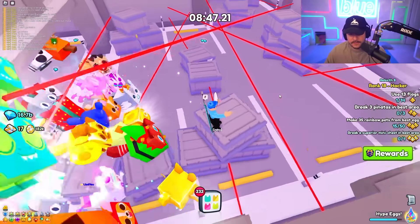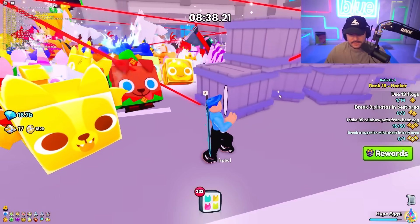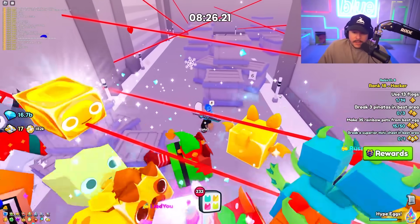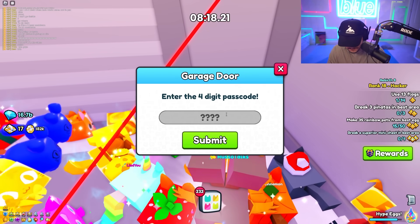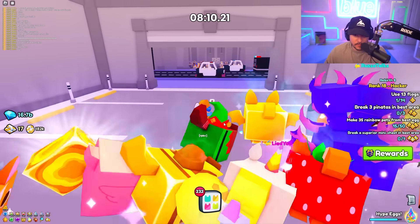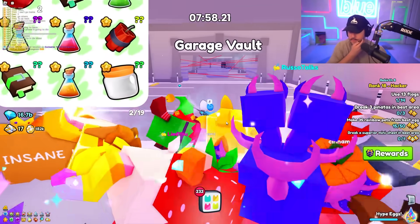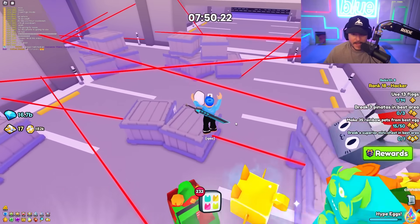Searching around for the other numbers — I found five and six so far. After searching: five, six, six, four — let's try that order. Oh my god, it worked! We got through. Now it's like frogger — they've got a whole Jailbreak minigame in this. Oh no, I got hit and it started me over. That's crazy. At least you don't have to do the code thing again, but wow, it took me all the way back.